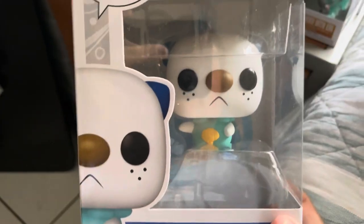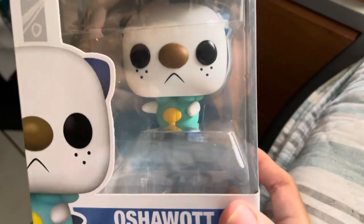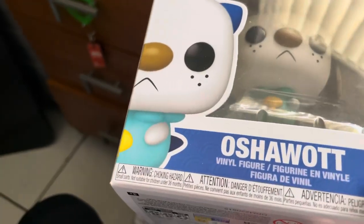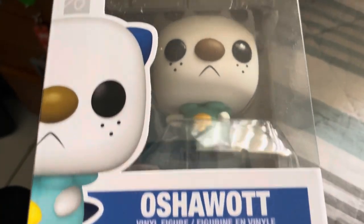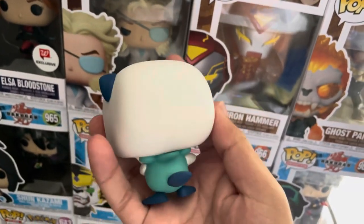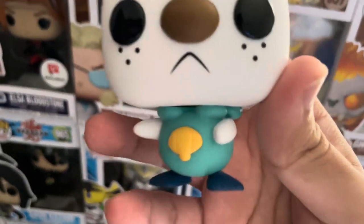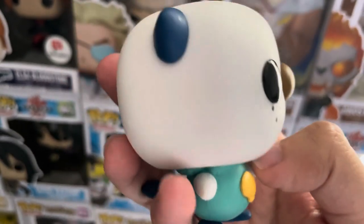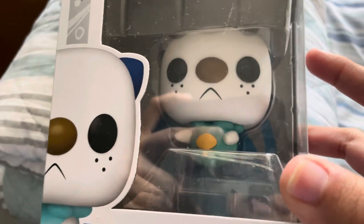Starting with Oshawott — he was from the last wave with Espeon and Munchlax. Oshawott is a starter from Pokémon, specifically from Black and White for the Nintendo DS. Black and White was like my favorite Pokémon game besides Diamond and Pearl. I love how they put in good details, especially the scallop from its belly, the little freckles, and the way the face looks. Really cute — definitely worth it for the Fungal Funniversary sale.